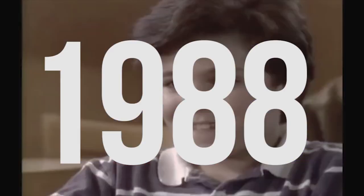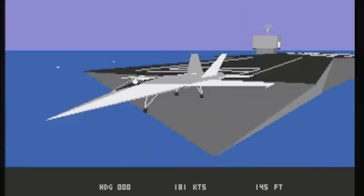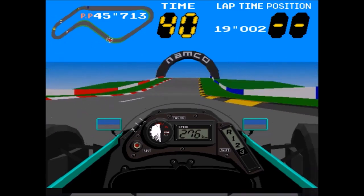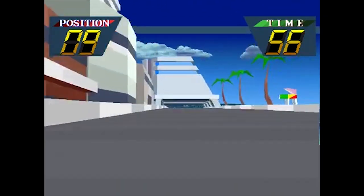In 1988, Namco proudly showed the world the first system able to handle polygon 3D graphics. It was the beginning of a new era in gaming. Early years were mainly filled with various simulators. The first game released on System 21 was Winning Run, which was soon followed by a sequel and another racing game called Driver's Eyes.